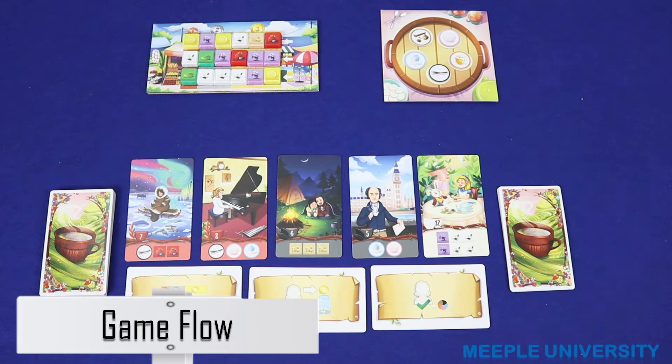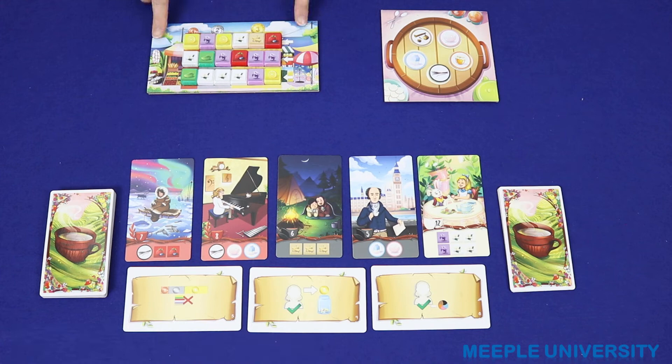You're now ready to play. On each player's turn, he or she must choose one of the three areas on the table to visit: the market, the pantry, or the customer and action area, and then perform actions in that location. After that, the player may optionally fulfil one customer order at the end of the player's turn. Then play passes to the next player clockwise and so on until the game is over.